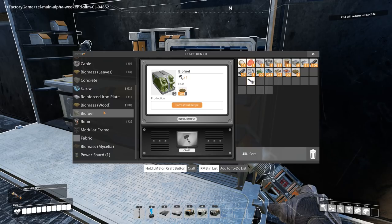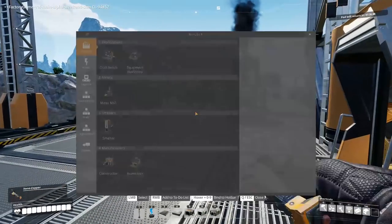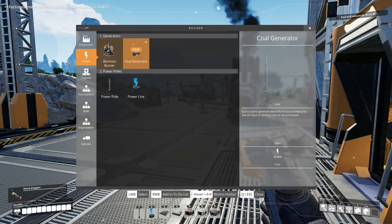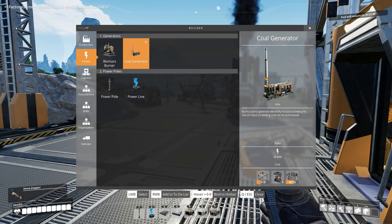Anything we can craft in here doesn't look like anything new. However, we may be able to craft new buildings. What have we got? Power? Yep, we've got the coal generator. That's going to need rotors and modular frames. I've constructed one just to see what it was, but it obviously is going to be put up for this. It produces 50 megawatts each — that's two and a half times the biomass burner that isn't overclocked.